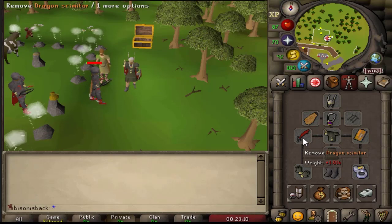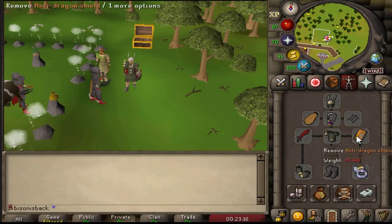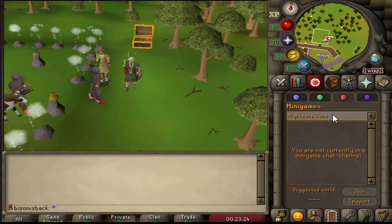Best gear that you can for fast kills. A dragon dagger is brilliant for this — any sort of spec weapon that lets off a lot of hits really quickly whilst protecting yourself from dragonfire. You can do this method and it works absolutely fine. If you need to get to Nightmare Zone, you can use the minigame teleports to get here very quickly.